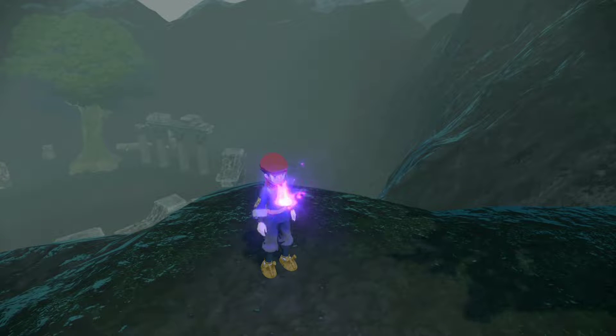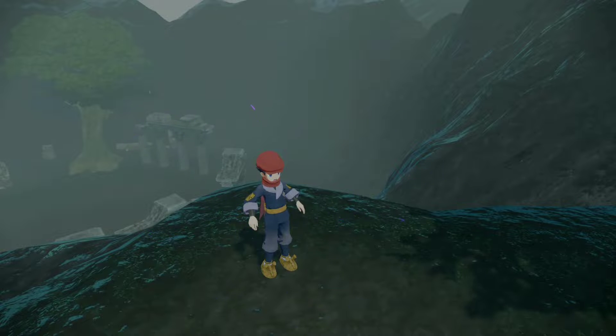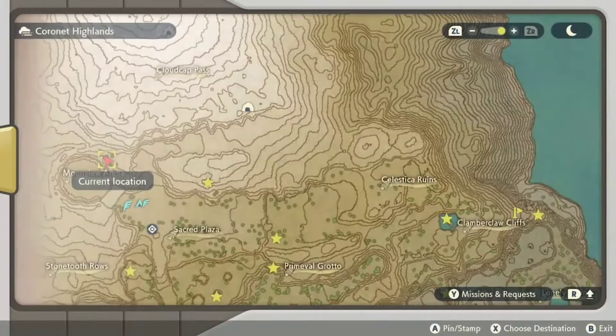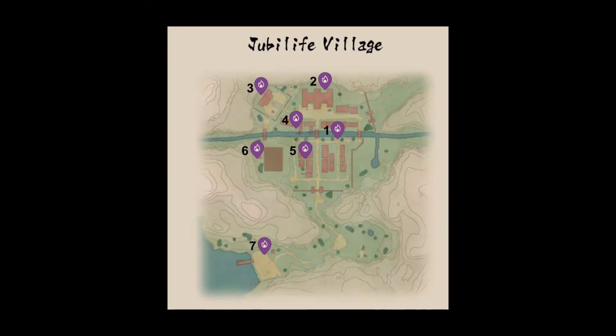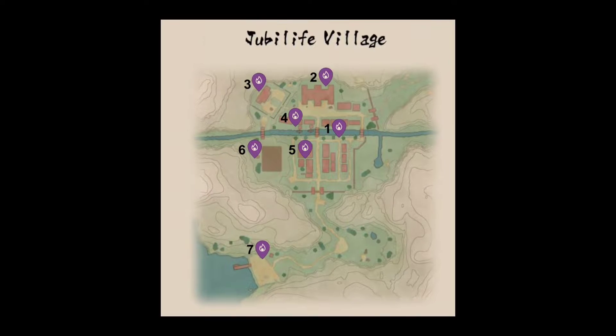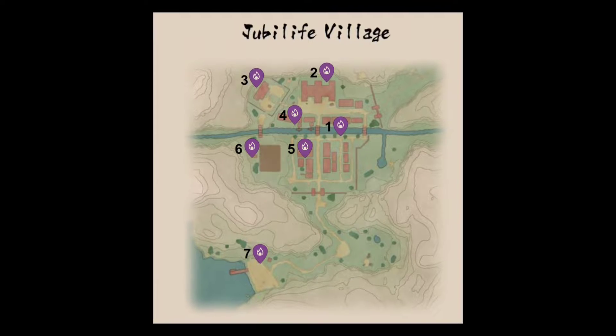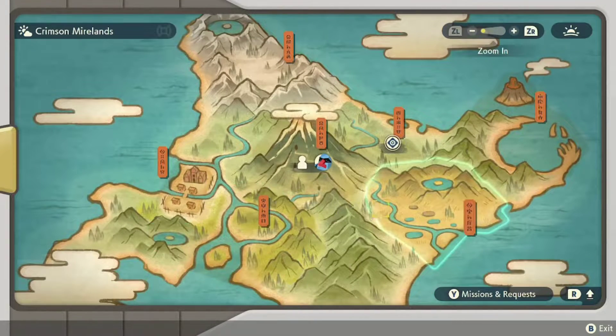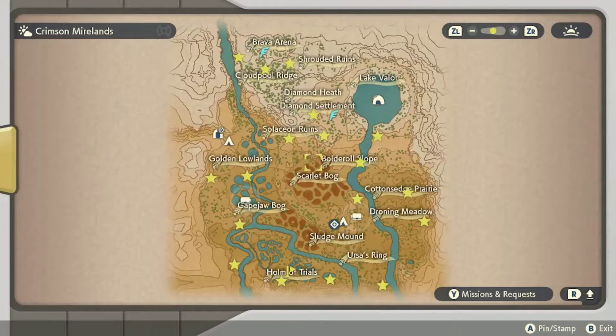First, you want to find all 107 wisps. I collected my last one and had to report back to Vessa, so we're going to go back to Jubilife Village. I'll show you guys where all the wisp spawns are — I pinpointed them all on the map with stars, and the ones in caves have crystals on them.